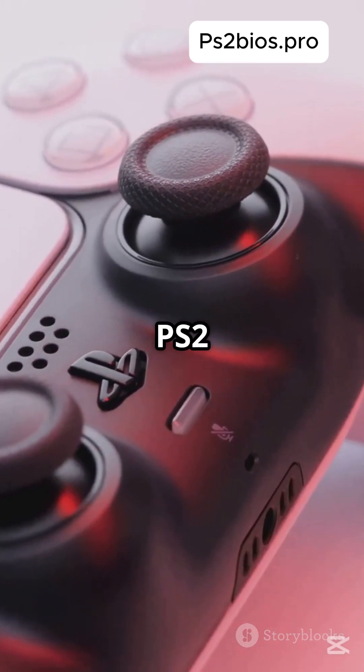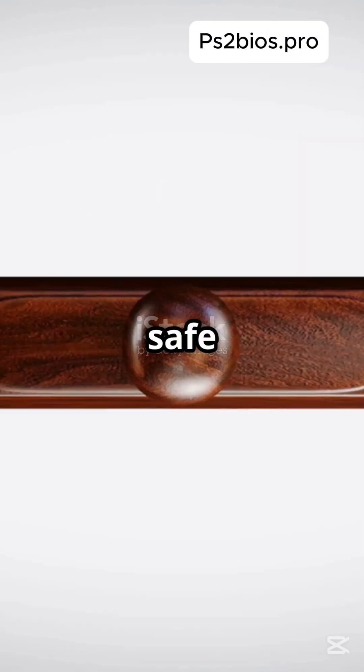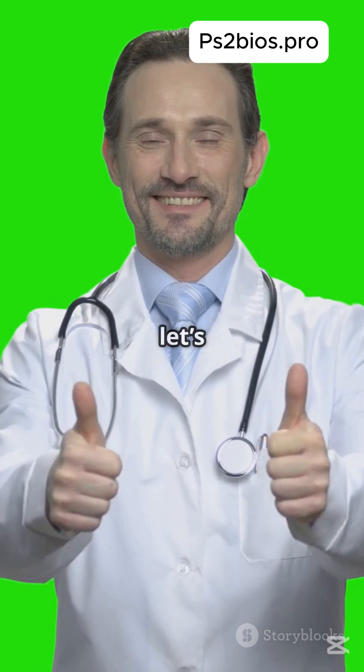First up, we need the PS2 BIOS. Head over to ps2bios.pro — it's the safe and trusted site to download the original PS2 BIOS file you'll need. Got it? Great, now let's move on.